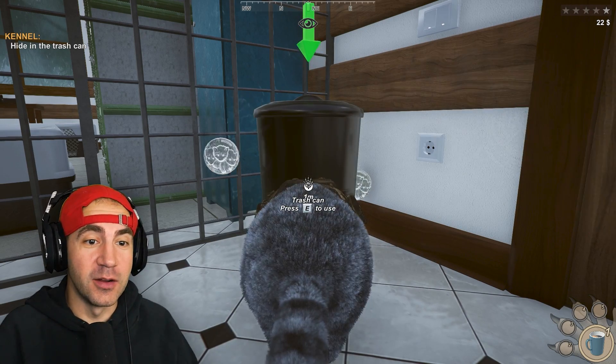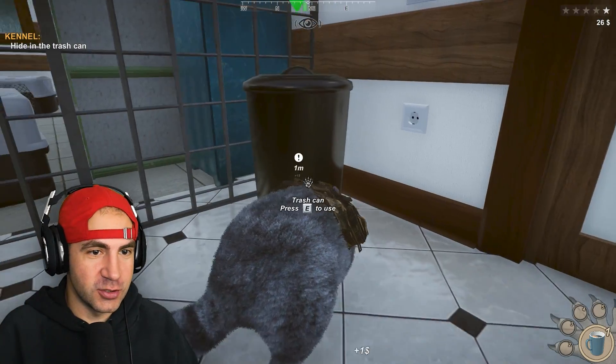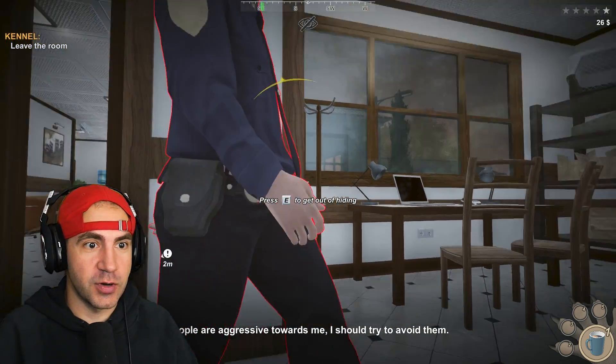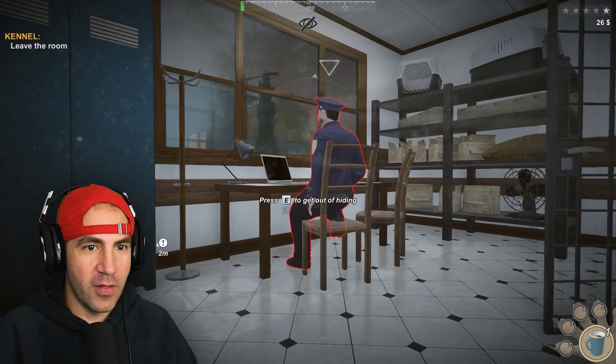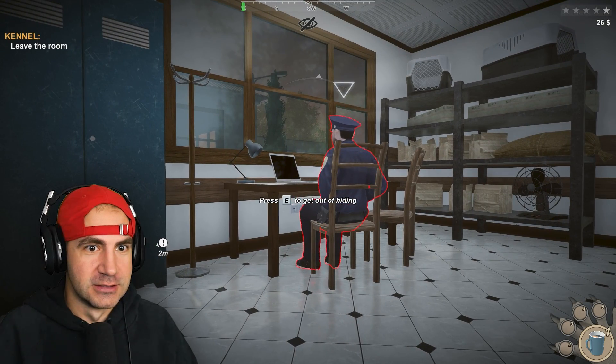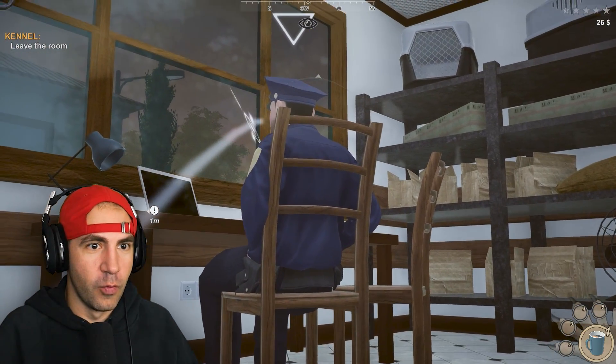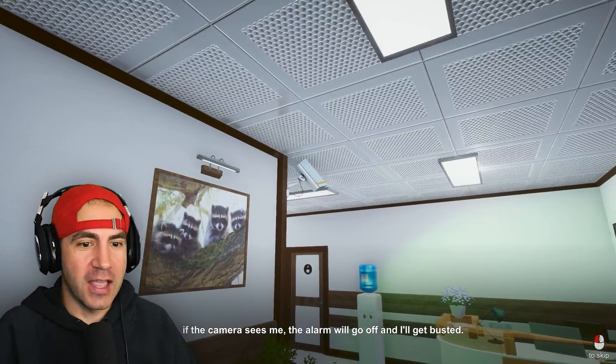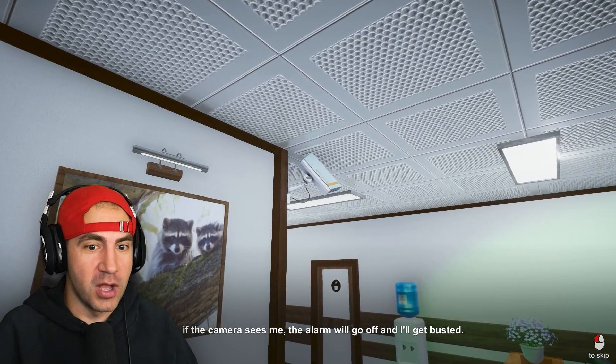Hold E to search for items. Looks like just coins. Use trash can. Objective complete: hide in the trash can. People are aggressive towards me, I should try to avoid them. Hello. All I have is a cup. Oh, I knocked them out! I knocked them out. Get me out of here. If the camera sees me, the alarm will go off and I'll get busted.